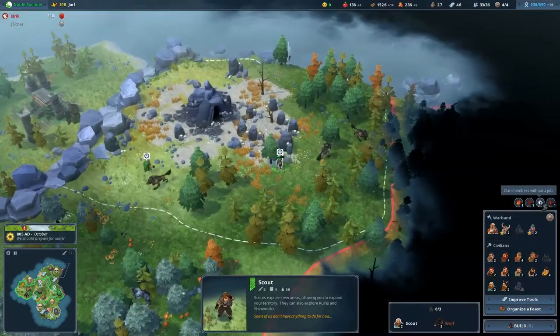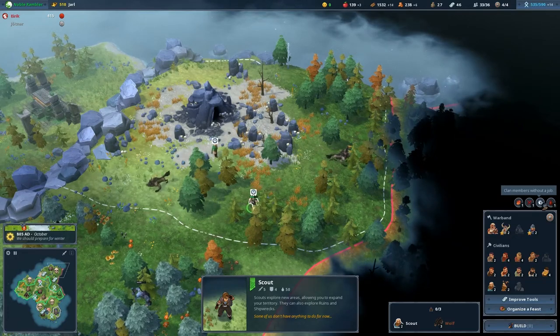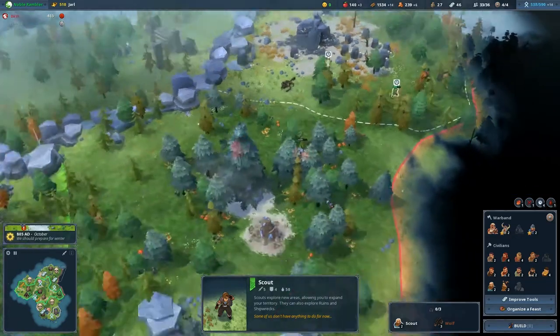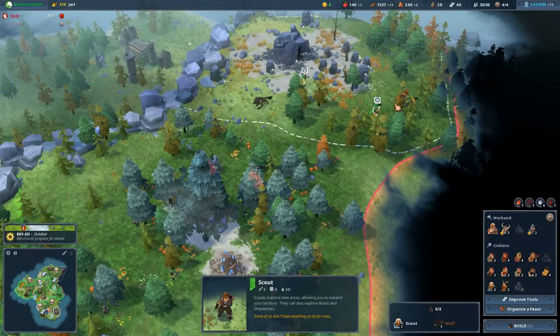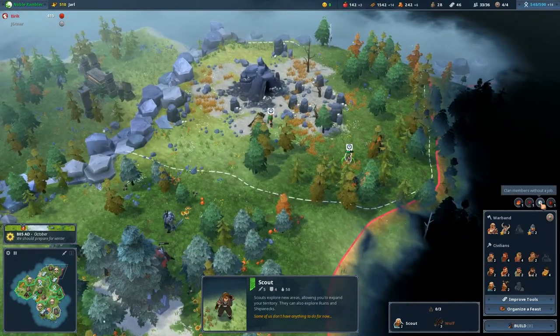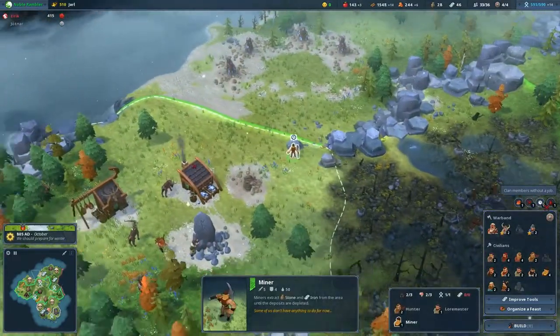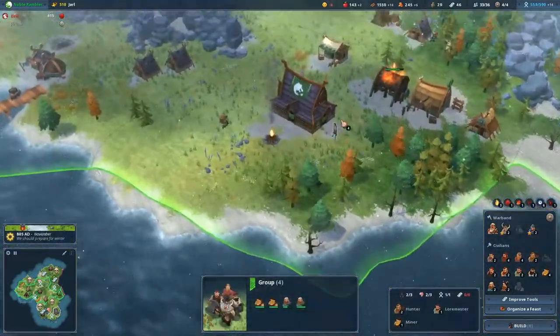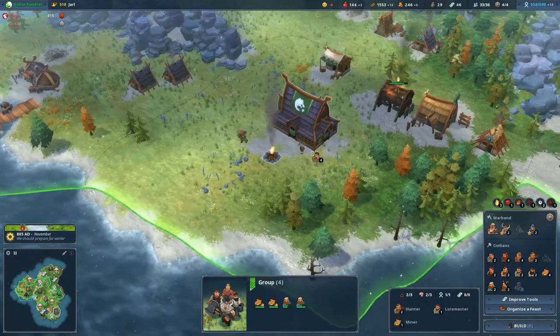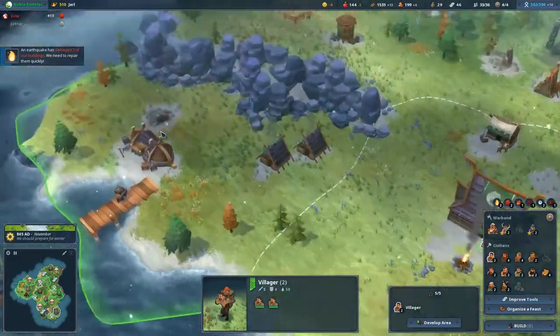We've got four people without jobs. We have two scouts and a miner up in this area. Let's send all of you guys over here — earthquake! Let's grab a villager and have them repair that one, and have another repair that one too.